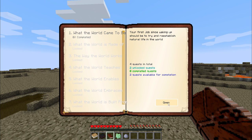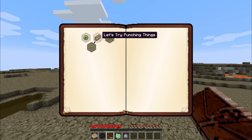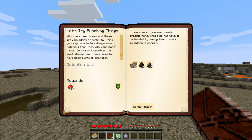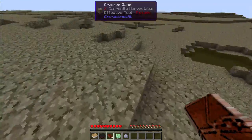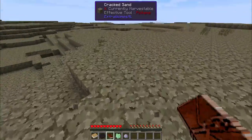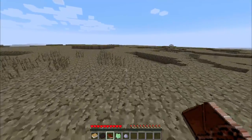Let's get going. Your first job, since waking up, should be to try and reestablish natural life in the world, and step one of that is punching things. This desolate world seems littered with dead trees and gray boulders of slate. You think you may be able to salvage materials from them with your bare hands. The small stumpy dead trees seem to have been burnt to charcoal. So we need to go punch some trees and boulders and get ourselves some dead wood, charcoal, and flint. While we're at it, we're also going to be harvesting any dead plants that we see along the way, because they're going to be useful for the next quest.